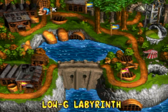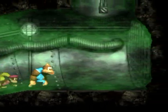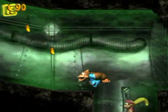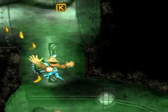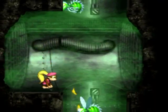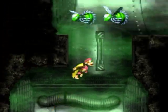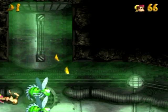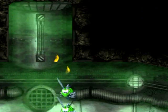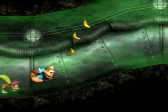I'll do one more level here: Low G Labyrinth. Low G stands for low gravity - this gas or whatever it is in this level makes you go really slow. Dangerous around every corner. I shouldn't have taken that hit that early in the level - I would have probably wanted to restart it regardless, because who knows if I'll take a hit later on and it'd be nice to have an extra hit.